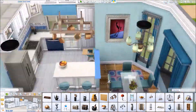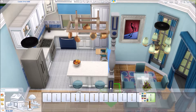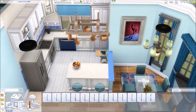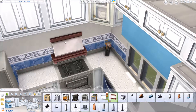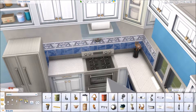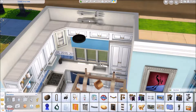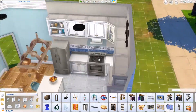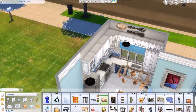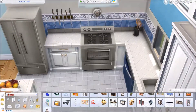I wanted to use one of these pot racks, so I ended up putting it over the island counter. Sometimes I like to put columns on either side of the island counters to make it look like the pot rack is supported by something, but because this is a base game build all the columns are really large and looked out of place, so I didn't put one up. Here's a little bit of wall clutter, and I'm putting an accent table on the far wall with a plant and a picture above it.